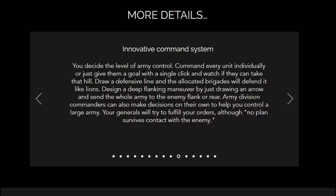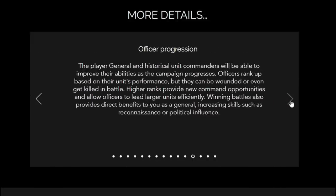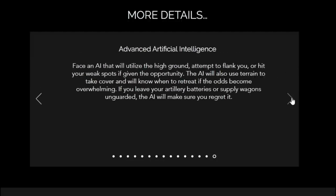You decide the level of army control — command every unit individually, or just give them a goal with a single click and watch to see if they can take that hill. Draw a defensive line and the allocated brigades will defend it like lions. Design a deep flanking maneuver by just drawing an arrow and send the whole army to the enemy flank or rear. Army division commanders can also make decisions on their own to help you control a large army. Officer progression allows increasing skills such as reconnaissance or political influence, letting them lead larger units more effectively. Delayed command — an optional feature — means it takes time for orders to reach troops instead of happening instantaneously, which I've really come to love in Grand Tactician Civil War.